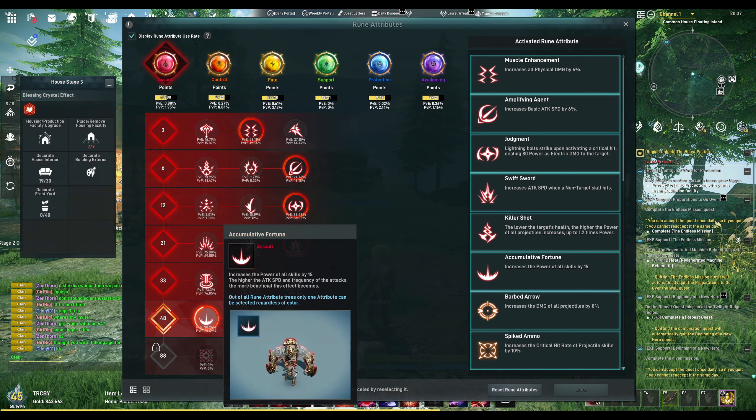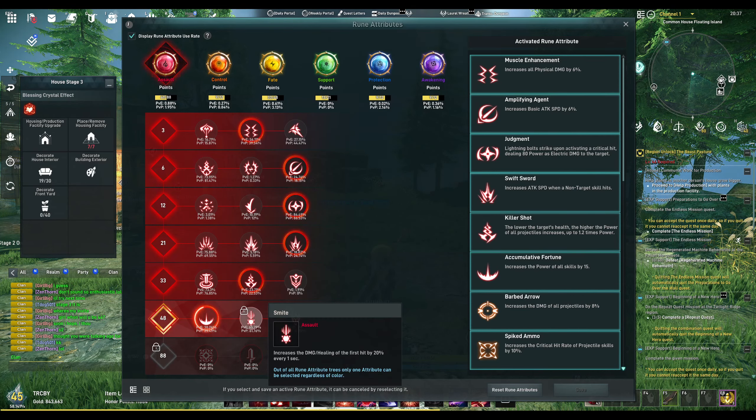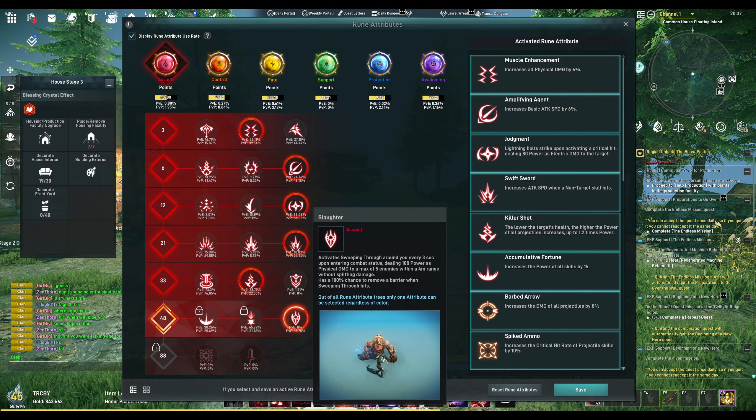The 33 Fate definitely helps with additional benefits. For Assault, I'm running the Accumulative Fortune - it increases the power of all my skills by 15%, and the higher the attack speed and frequency of attacks, the more beneficial it becomes. The other effect increases the damage of the first hit by 20% every second.